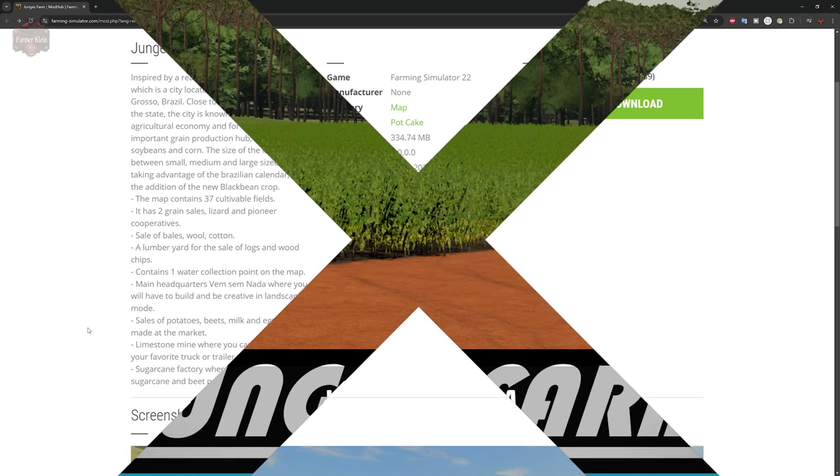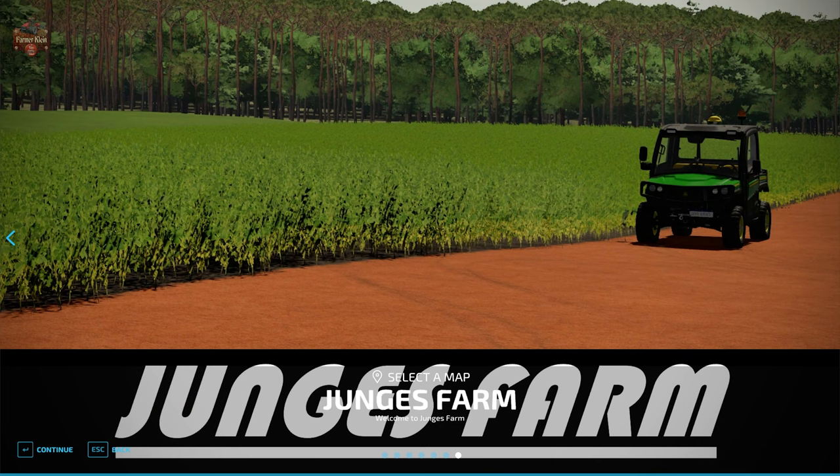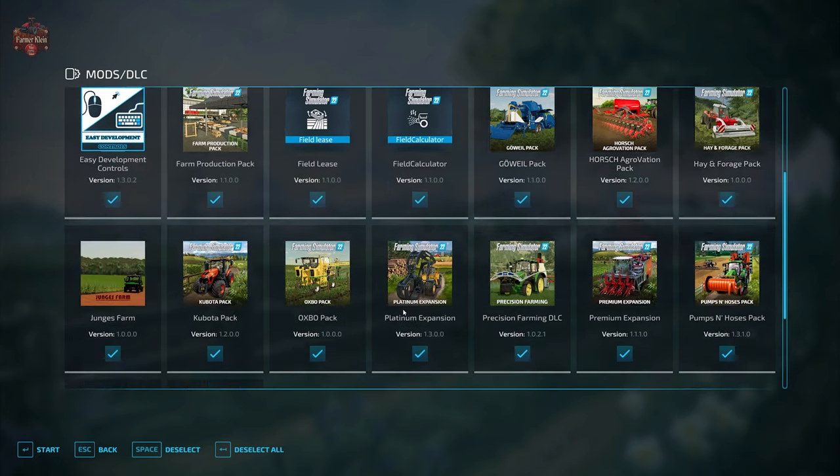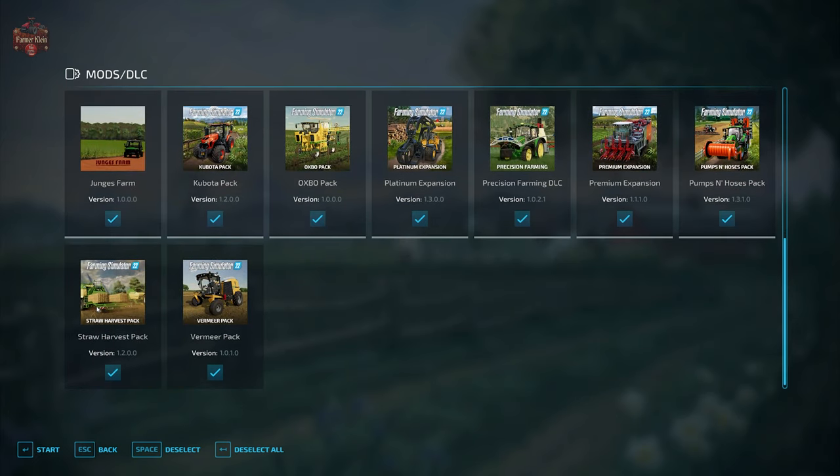Let's go ahead and load into the map and check it out. While this map does not have any required mods, we are going to be using the mods we typically use when we look at maps. They are additional field info, additional game settings, animal food overview, field lease, field calculator, precision farming, and straw harvest.